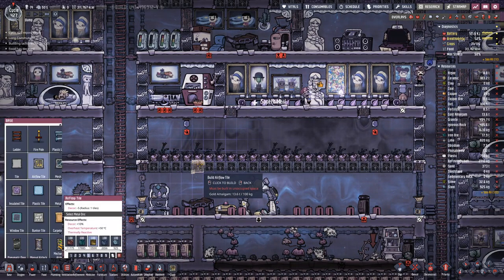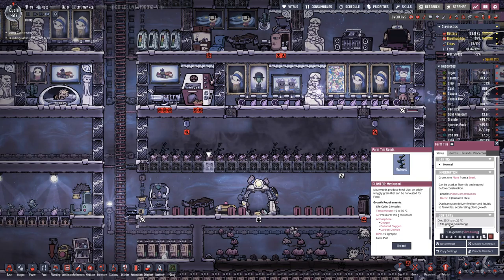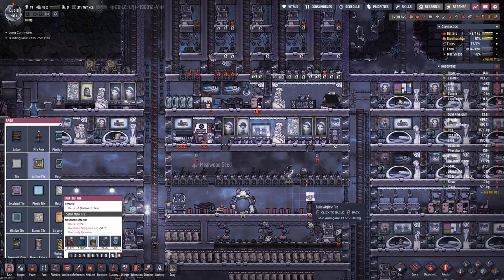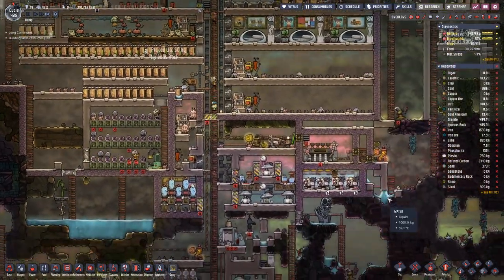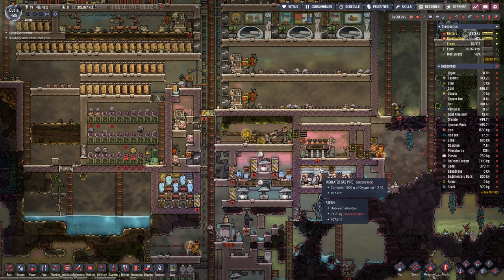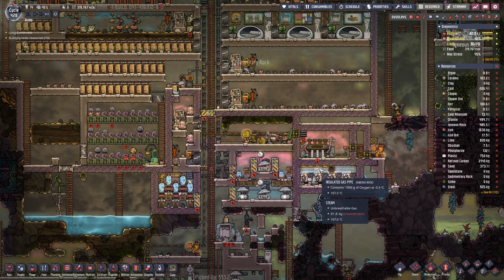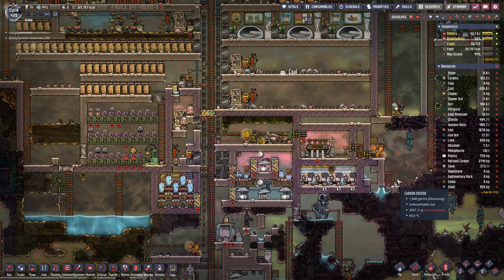Maybe we also need to put in some air flow tiles in here. The oxygen in the pipe is still around zero degrees. The outside is at 100 degrees. Good thing we used isolated pipes in here.